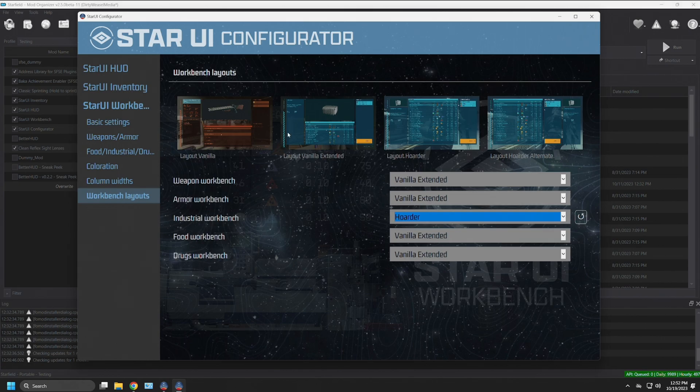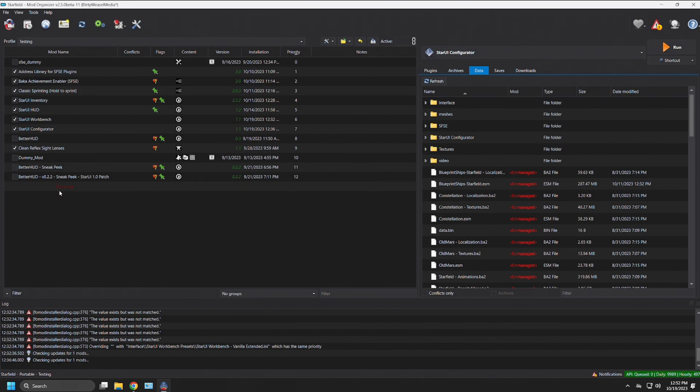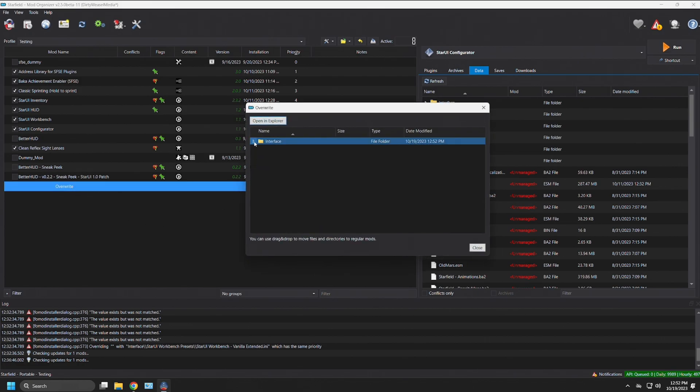Once you've made all your changes, go ahead and close the Star UI Configurator and refresh MO2. You can see the Overwrite folder has turned red. Inside Overwrite you'll have Interface folders for Star UI HUD, Star UI Inventory, and Star UI Workbench — these are all new INI files that the configurator generated.